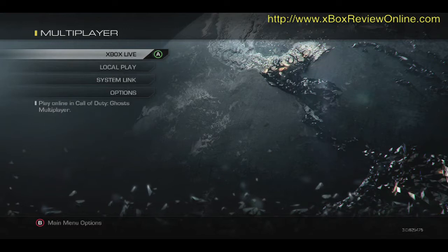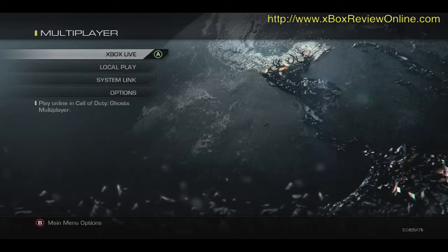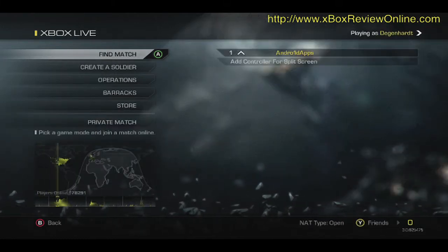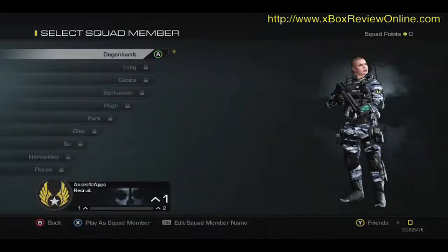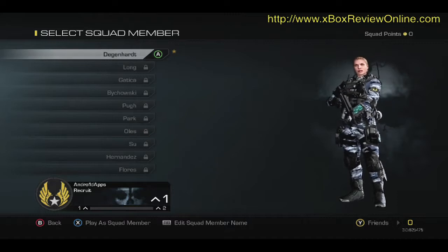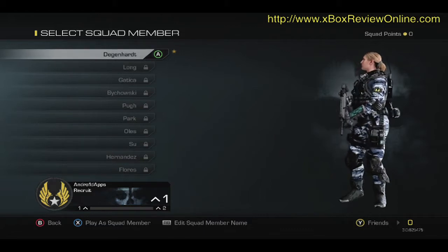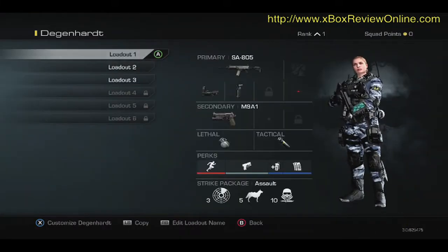Okay, here we are — Call of Duty Ghosts, finally. I'll just have a look through the menus. So it looks like we've got a female soldier, Dagon Hart, and the other ones along Gattaca are all locked at the moment. Let's have a check out what she can do.